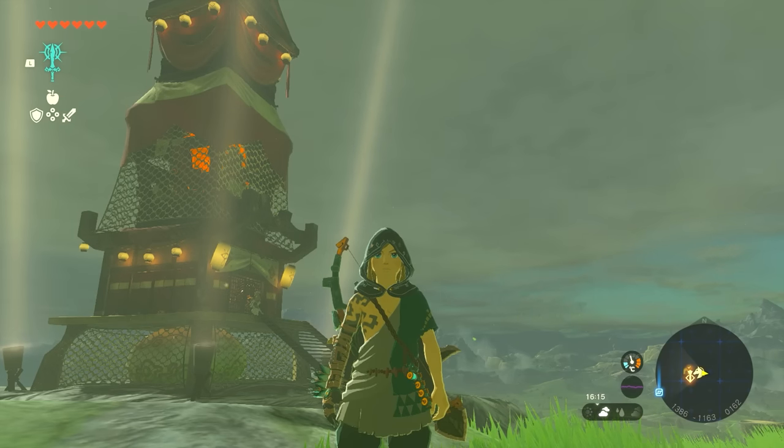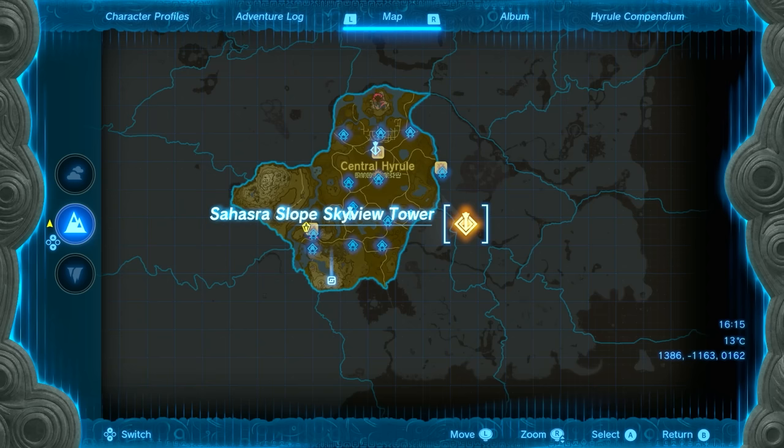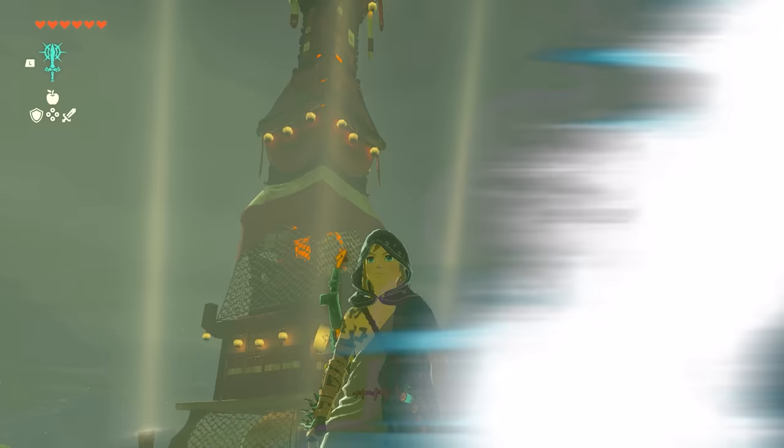Hey guys, welcome to a quick guide on how to open the door for the Sahasra Slope Sky View Tower. I'm sure you're probably freaking out like, what are you supposed to do? He says mushrooms in a cave and you're like, mushrooms in a cave?